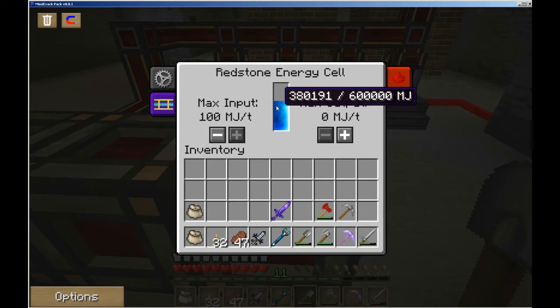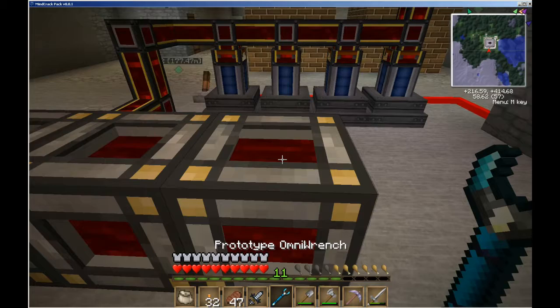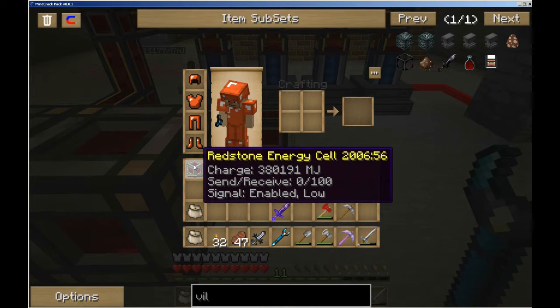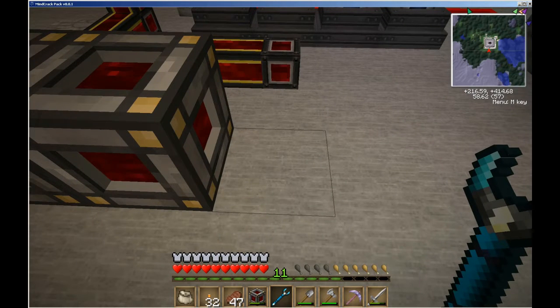So you can see we've got 380,000 and a little bit of change. But if I use this and shift right-click — sorry — I pick the item up: 380,000 and some change. There you go. It retains its charge.